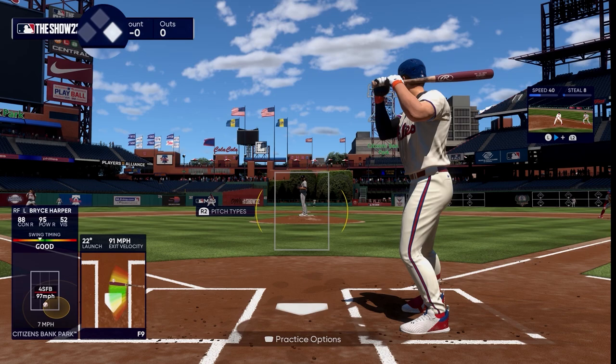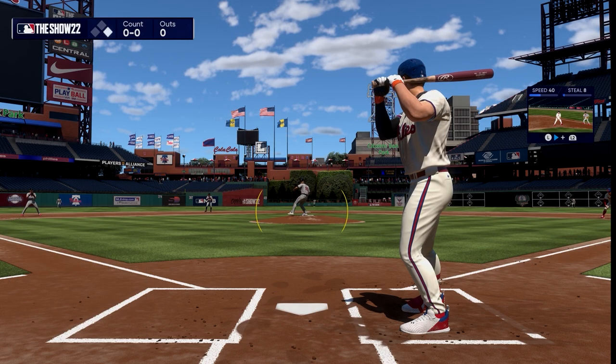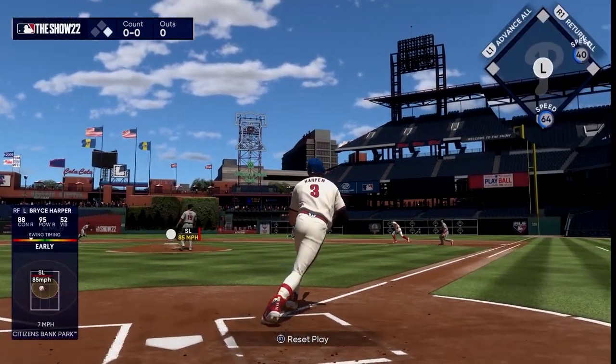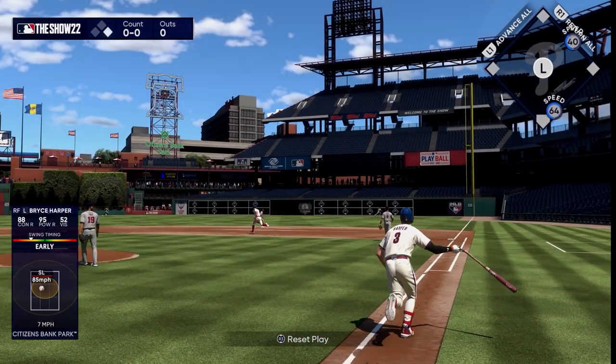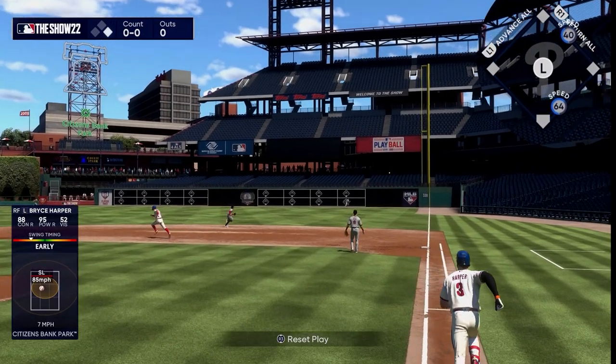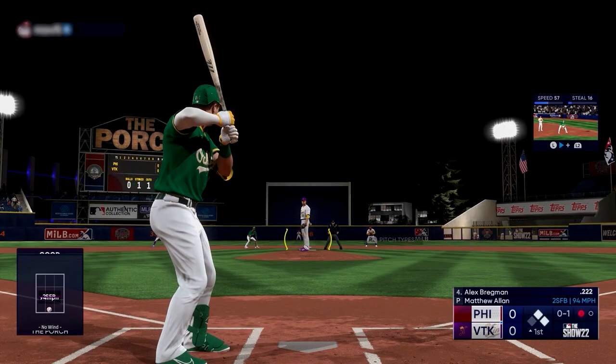First, let's start with a basic runner on first situation. When you get a guaranteed hit with your batter, your runner is automatically going to go to the next base, so no worries there. It's when there's potential for more that things get interesting, and there are two ways to control your runners.